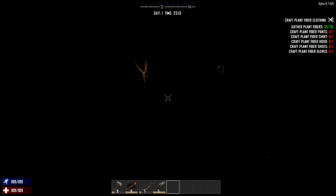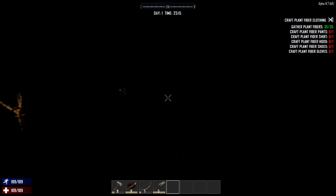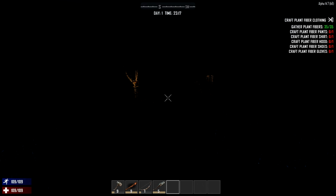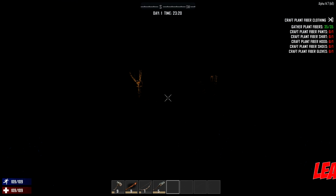One of the scariest and most traumatizing things about playing this game is dealing with the nighttime, because it is freaking dark as you can see here, and regular old torches just don't provide that much light — barely more than what's left if you just turn the torches completely off. While they're a lot easier to make and you can make a lot of them early on in the game, they're not very helpful when it comes to lighting up an entire area.